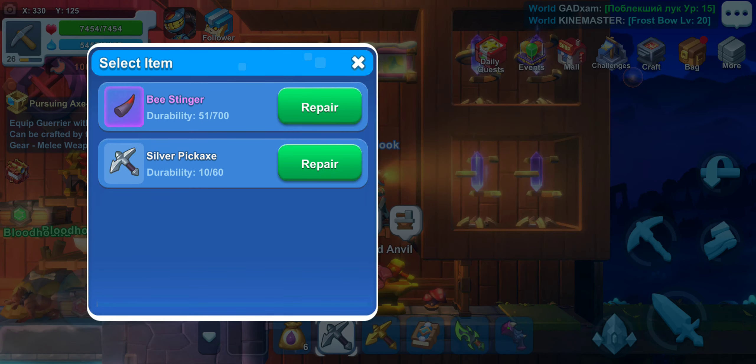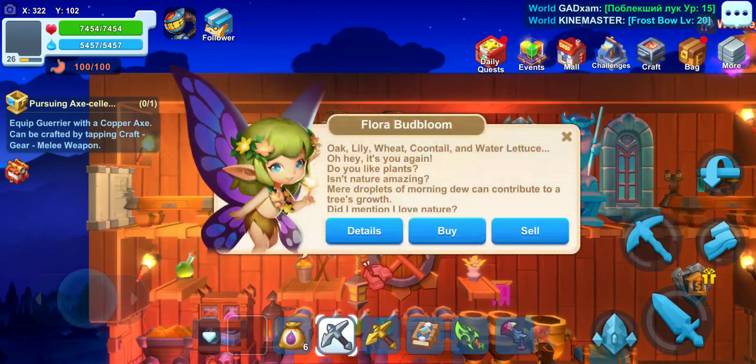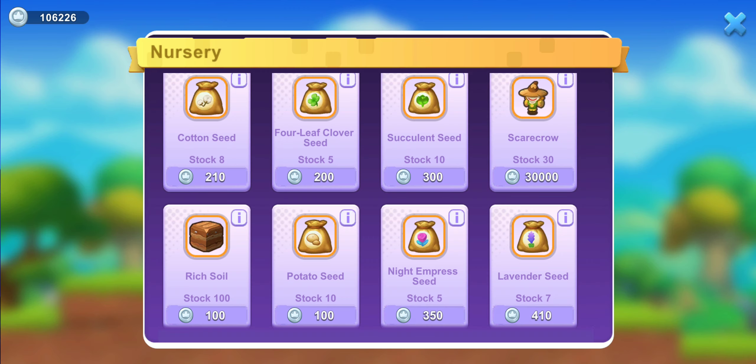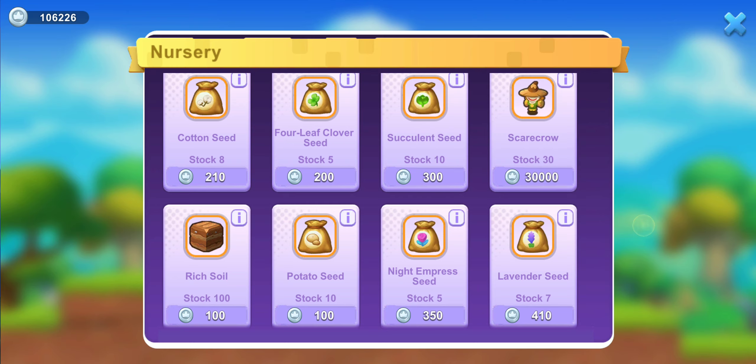Some followers now sell new items. The gardener now sells scarecrows — it increases the growth rate of nearby plants, though I haven't tested how much. It's 30,000 silver and I'm not ready to spend that. Rich soil is also available for purchase, which lets you grow anything on it regardless of the terrain — whether it's sand, snow, dirt, or mud. It's essentially universal dirt.